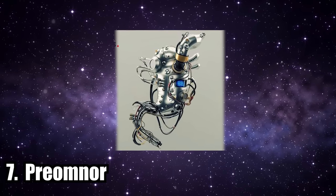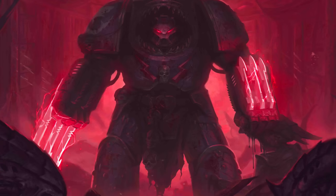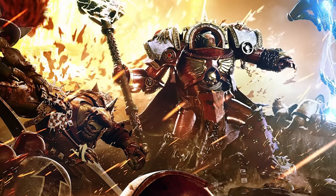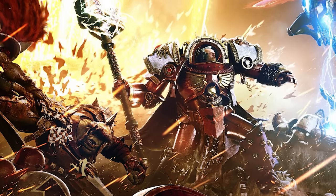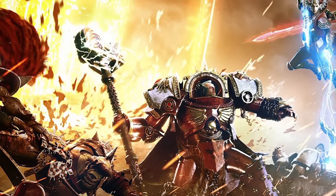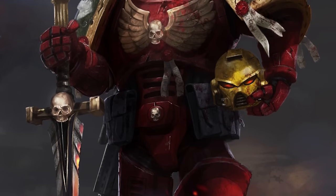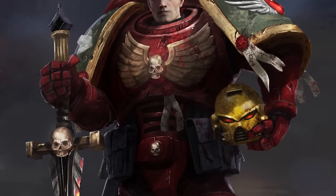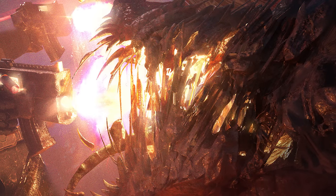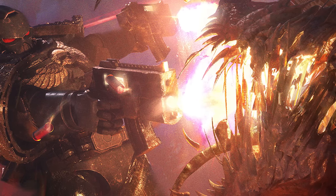Number seven is the Preomnor, also known as the Neutralizer. It's basically a second stomach spliced into the Astartes' digestive system. This filters out toxic, poisonous, or non-digestible elements from anything a Space Marine consumes. The organ houses an enormous database of all known toxic elements and detects them in real time. These toxic elements are then removed, either destroyed or stored in a chamber within the device. The Astartes can spit them back up, or sometimes the toxic components may be rerouted to another organ known as Betcher's Gland.